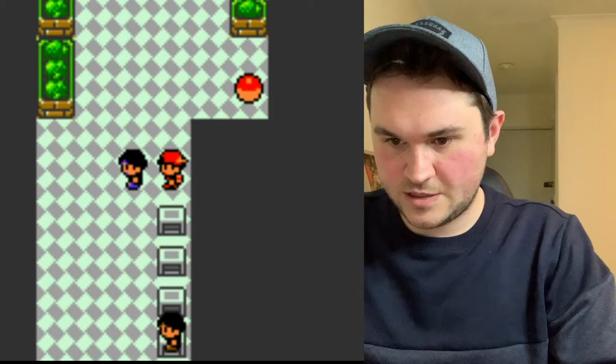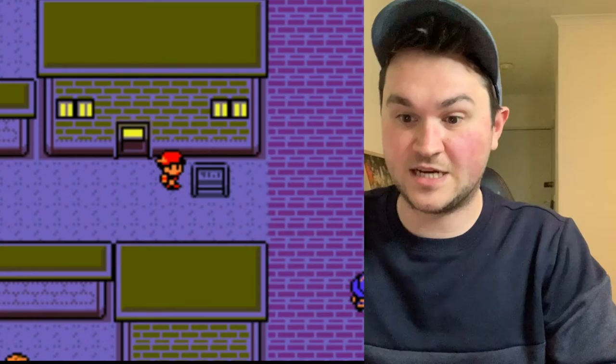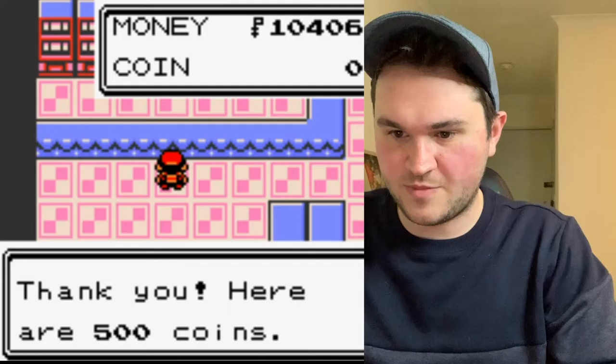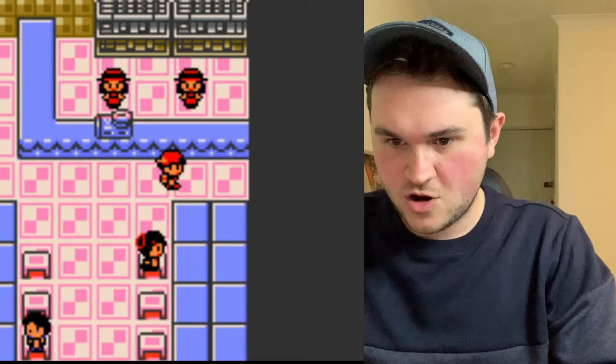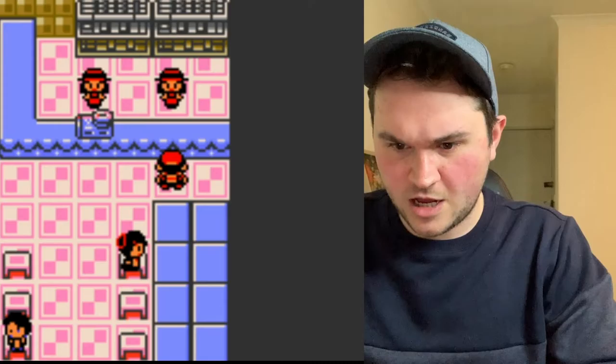We're doing this battle here. I believe you get the coin case from somewhere in the underground. We don't want a haircut — there's the coin case! Now we can actually use the coin case at the Goldenrod Casino. Fury Cutter is a great attack because it doubles in power each time you use it.